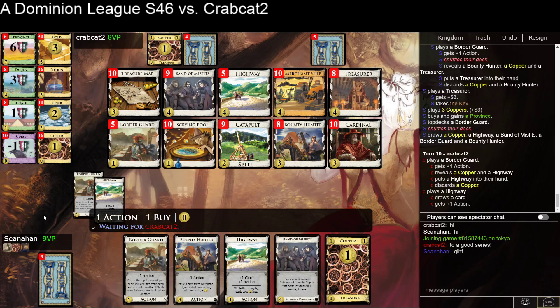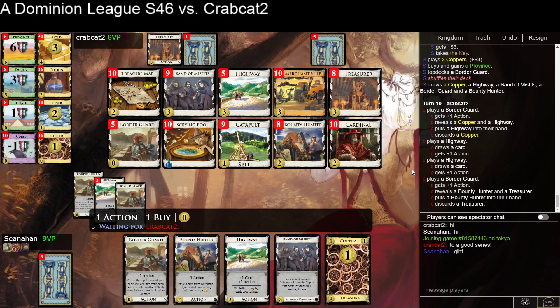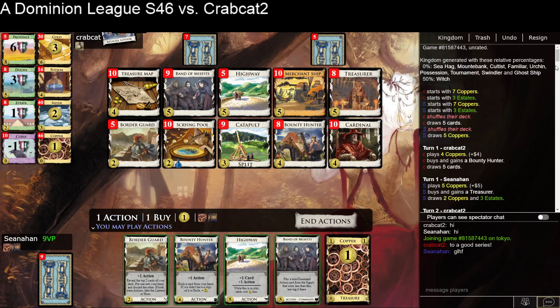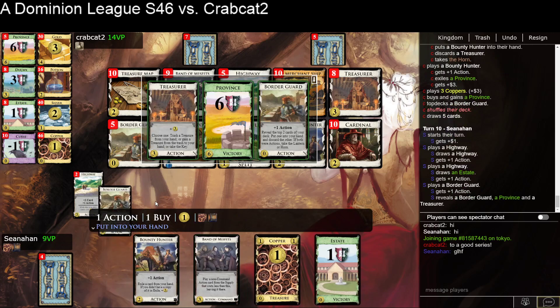Now we're at the point — I think they are slightly thinner than me. I have an extra Border Guard, they have an extra Highway, and I have an extra Estate. So if we can both reliably Province, then we get to the point where I just win by one. They were first player, so they're going to have to make up ground somehow. Got my Highways into play early, which is good. I can just go ahead and grab this Province, Bounty Hunt the Province — I've got Border Guards down there — then play Band of Misfits as Catapult.